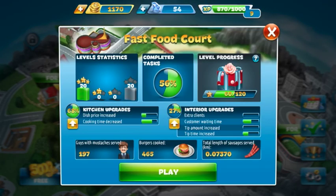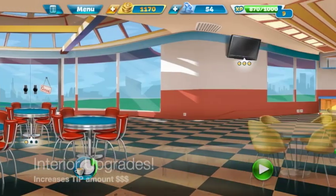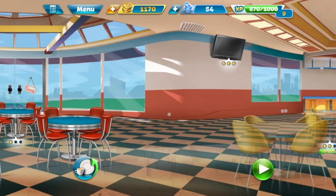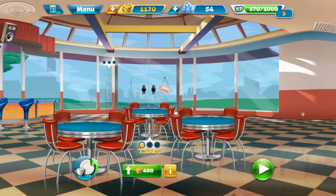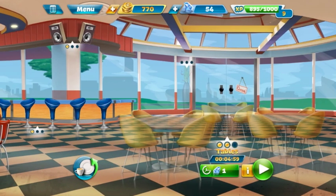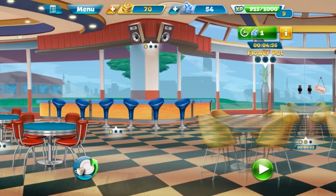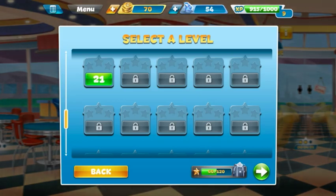Still ignoring kitchen upgrades for now. We're gonna go into Interior and see what else we can upgrade without actually buying any gems. Those are still going. TV's fully upgraded. Let's do these tables. Flower Pot — let's go for it. And now I only got 70 coins left, so let's go ahead to level 21.